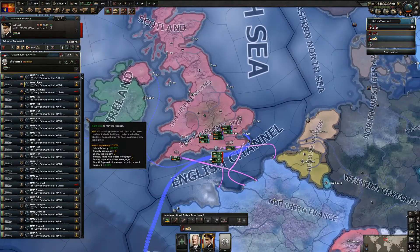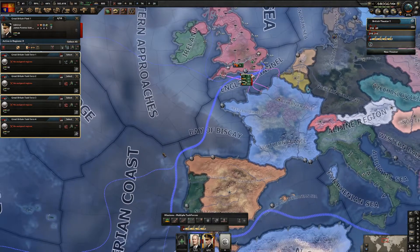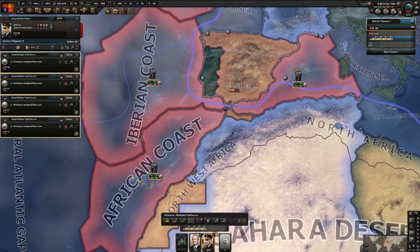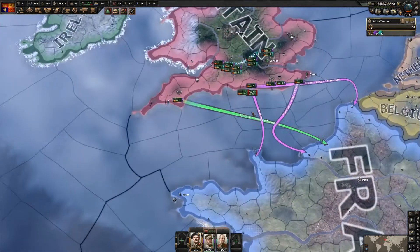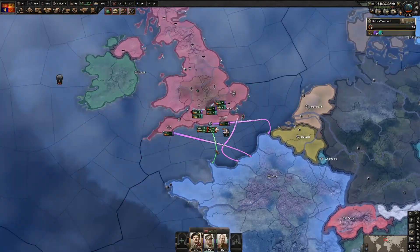I'm also going to split the convoy raiders and have them raid here, here, and here - just so there's some interception of the supply France gets, and then the naval invasion support needs to go in here.